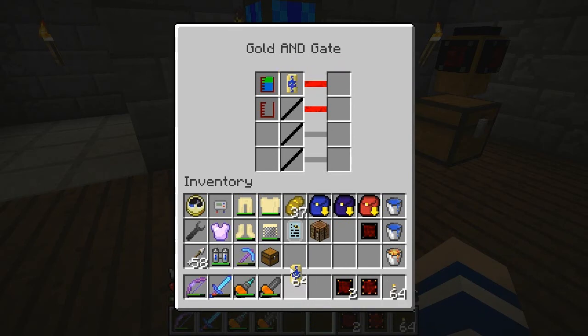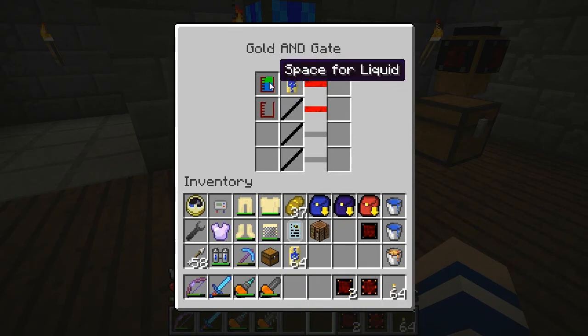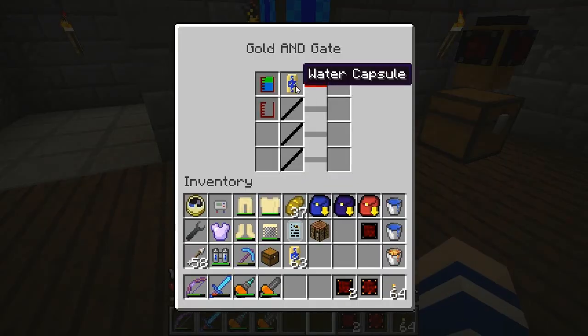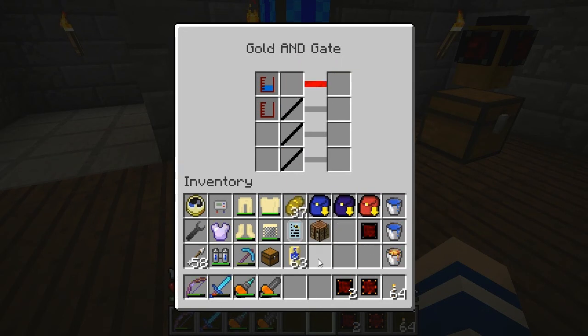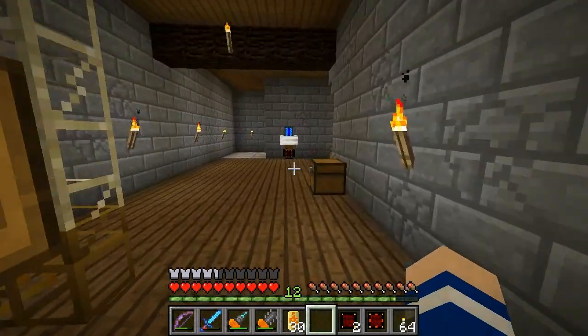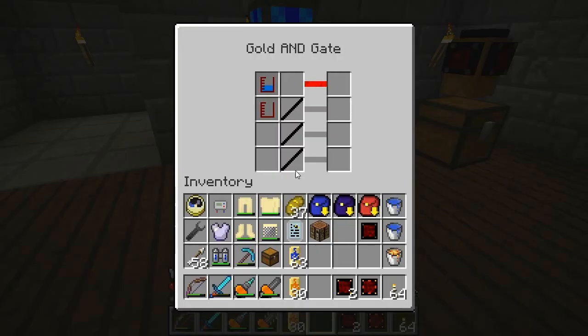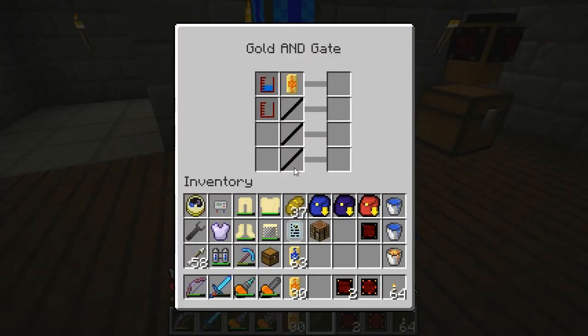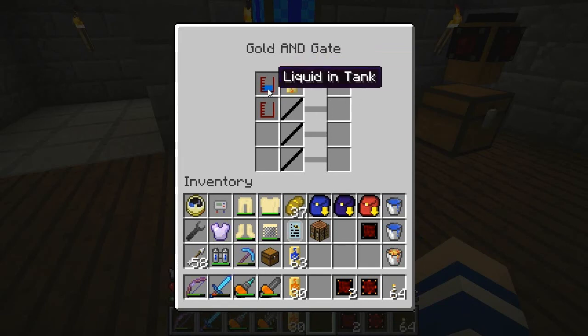Let's see how this works. Space for liquid - water capsules - this is now true. You can separate the two tanks by testing for a specific liquid. There is not any biofuel in the tank, but there is space for biofuel.